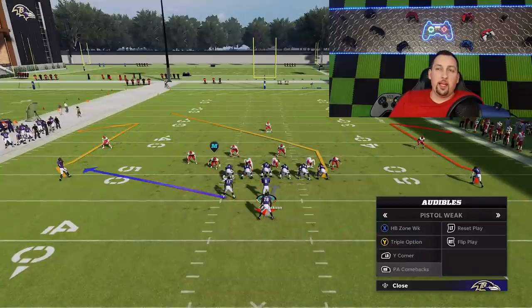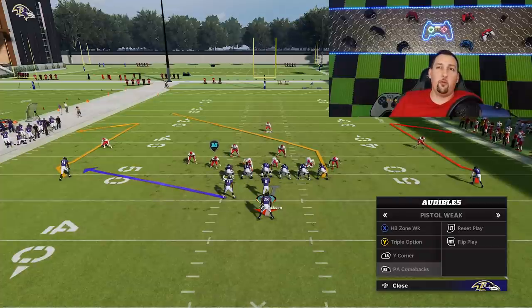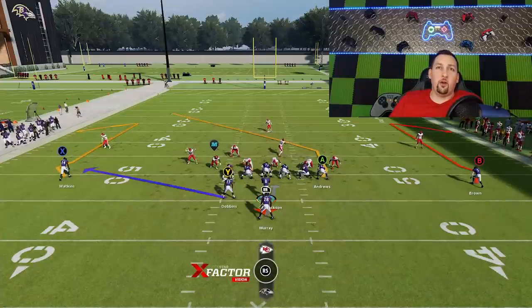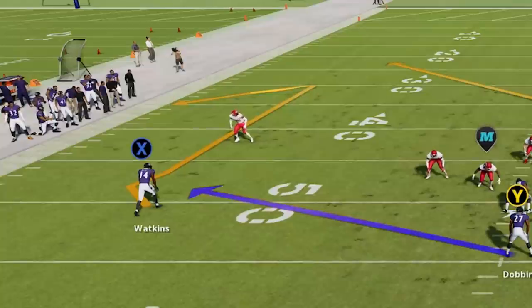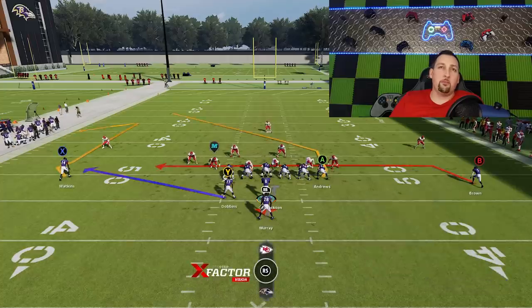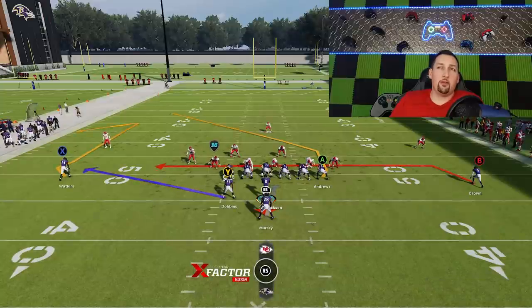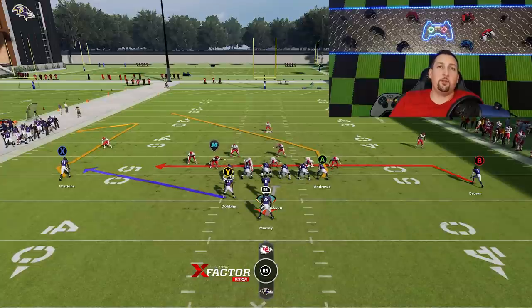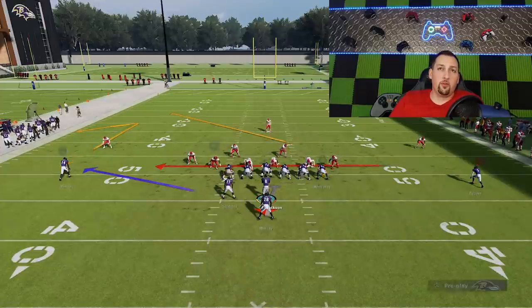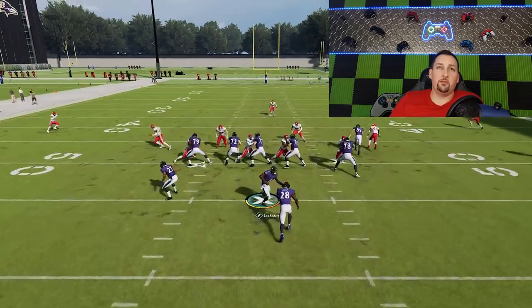Those two plays I already went over, but I never went over what the fullback can do on the PA Comebacks — a very glitchy play from the fullback. As far as the setup goes, the X route is a really good man beater, the A route is a really good zone beater, and if you put the B route in a drag, that's going to be your best setup with a high-low concept and a check down. But this play is really going to only be about the Y route. Once the play starts, cancel the play action with the right trigger, then throw it immediately to the check and release.